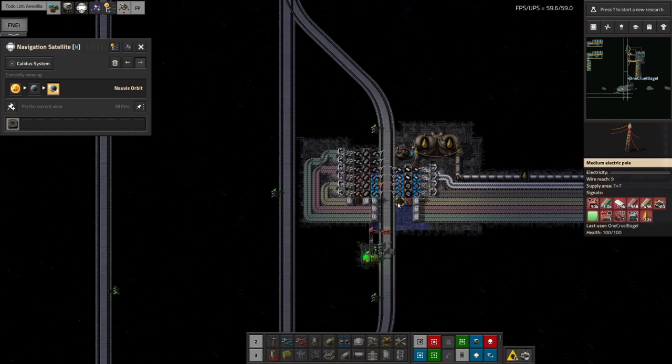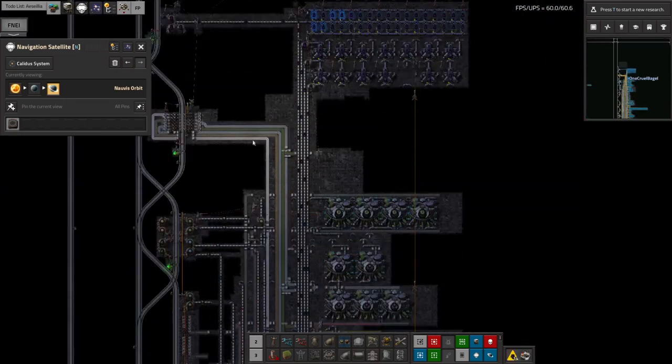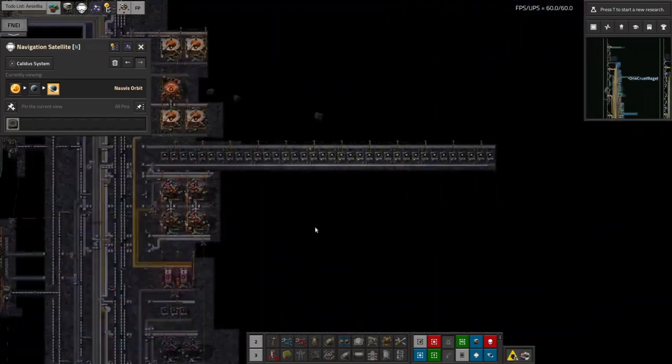When that gets to the threshold, it should summon another train full of oil fairly soon. I don't remember the exact rules for this — I've got that set to one stack. But that should now work; I have every confidence in it. That will mean we'll have some heavy oil, so we'll be able to get the chemical gel over here, and that will allow the biological sciences to start working again.